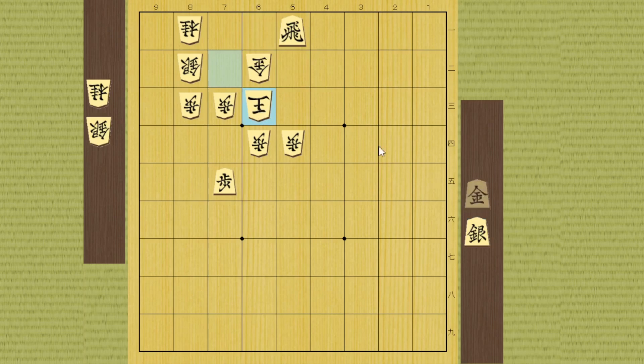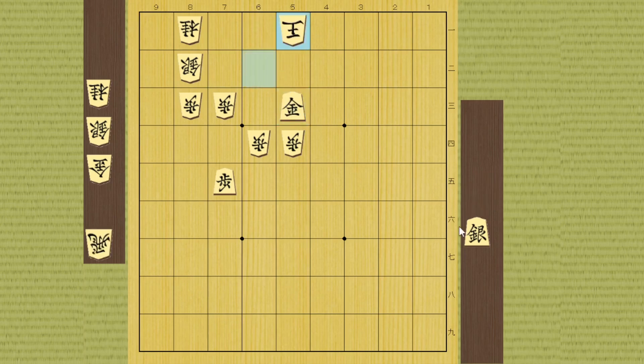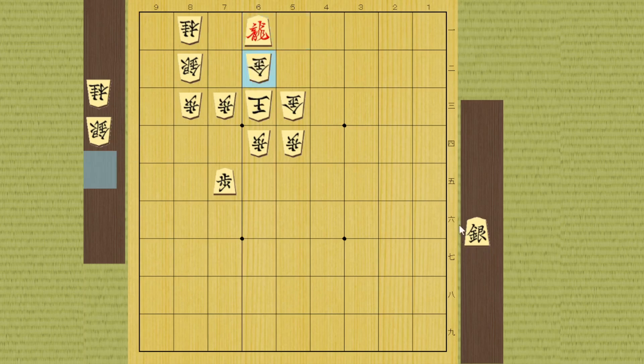If the king takes it, this gold drop is awesome. If he runs, you can take the gold and the king takes it. You can drop a gold right here - if he takes your rook you can drop the silver right here, but if he runs you can drop a silver right here and this is also checkmate. So here he actually has to take it, but then this cool promotion is awesome - he has nowhere to go. He has to drop something, then you get silver, and the silver can move backwards diagonally, so you can check the king to finish it.